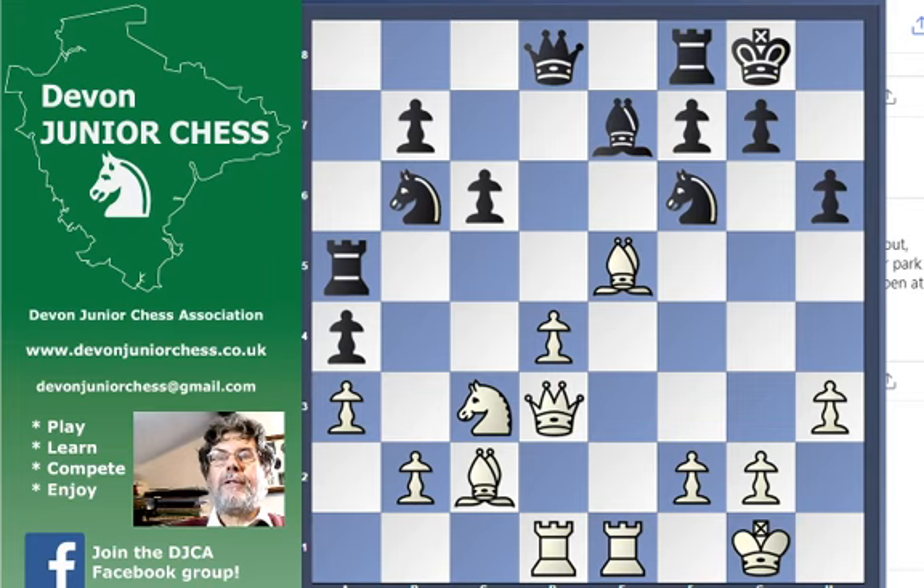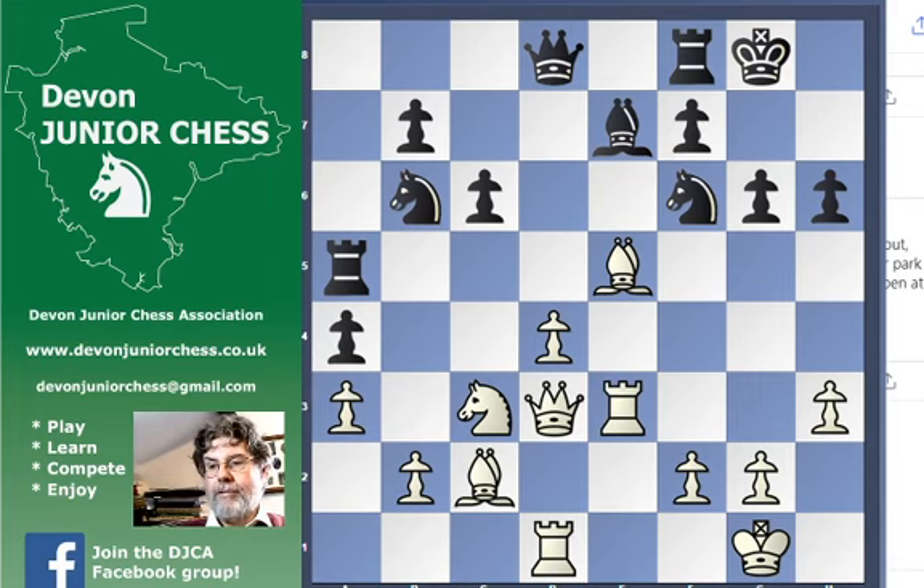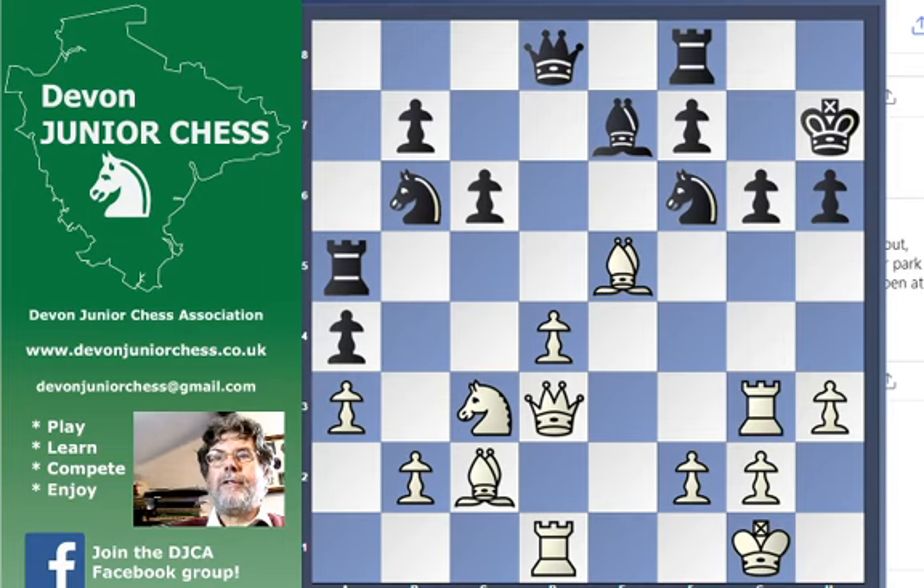Queen to d3, spot the threat. G6, so now black's weakened their kingside a fair bit. And white uses the extra space given by the queen pawn to play the rook lift: rook to e3. King to d7, rook to g3, spot the threat. Rook to g8, queen to f3, just being awkward I think. And rook to g4.